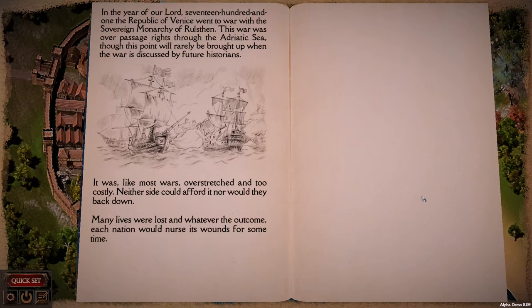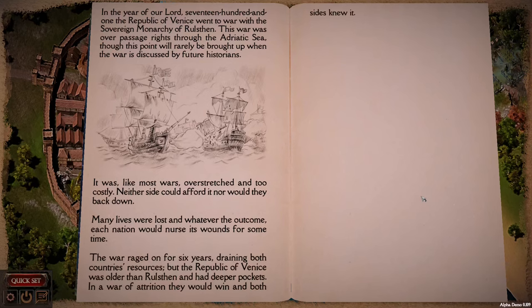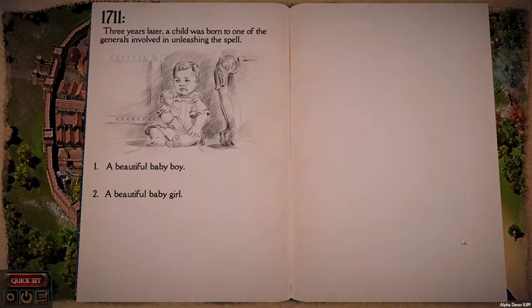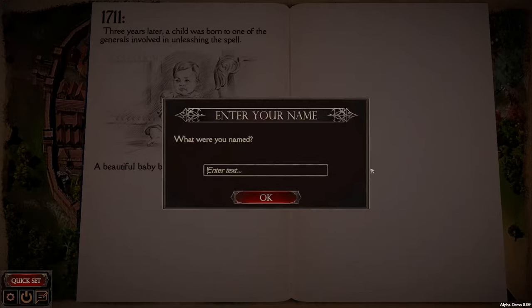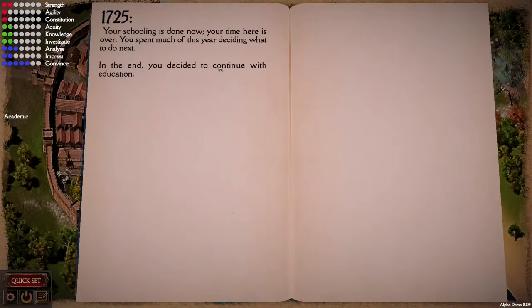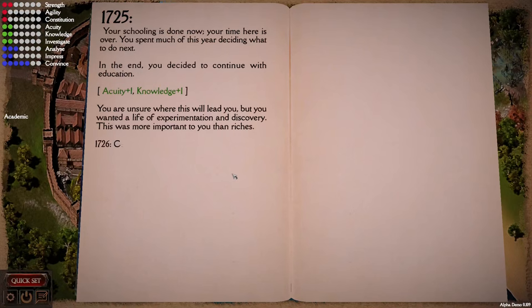You start out by hearing a little bit of the world's history, before beginning to answer questions that shape your character's gender and starting attributes. It is a quiz reminiscent of the character creation quiz in Daggerfall or Mount & Blade, albeit far more detailed. Once the quiz is over, it seems you're able to tweak the attributes too, if you don't like the result that comes from your questions.